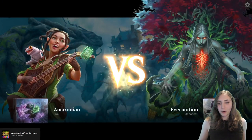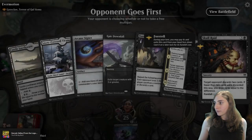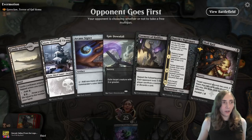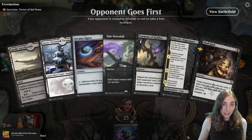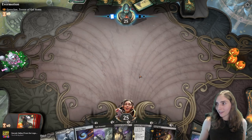My next opponent is Goreclaw. Goreclaw is terrifying — Goreclaw is a big girl who makes big bears. It might be hard for me to race against the bears, but I'll try my best.